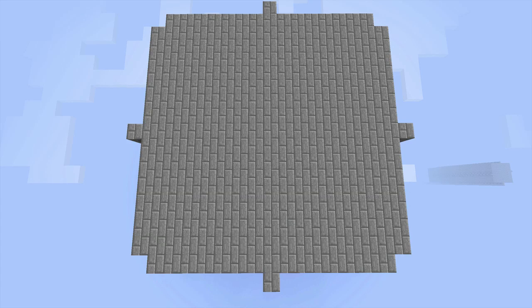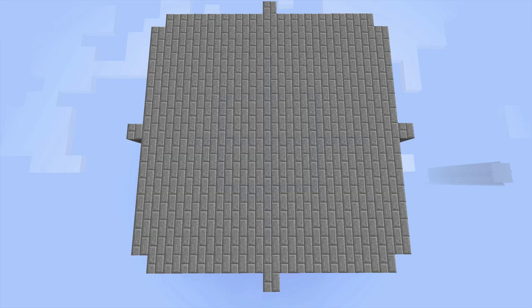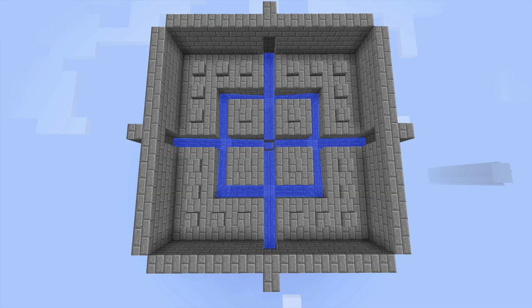This mob grinder of mine is a very simple mob grinder — it's inspired by one of Etho's designs, but I've made a couple of tweaks to it. It's not rocket science or anything. Each level has a series of water troughs that look like this. Since the water troughs are so close to the spawn areas, any mob that spawns and walks in almost any direction for five seconds is bound to fall in.